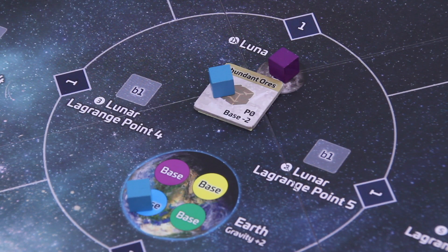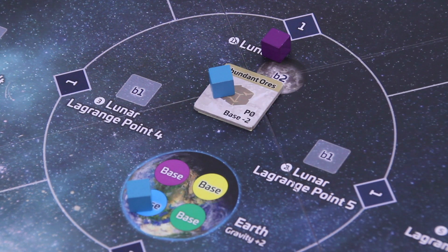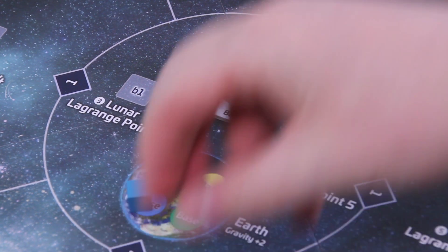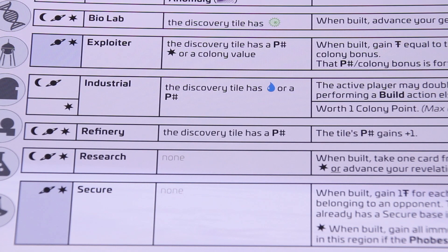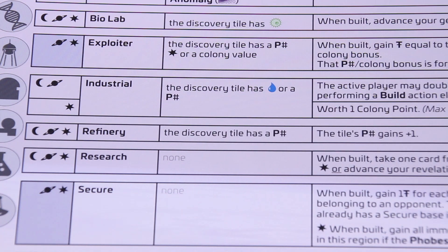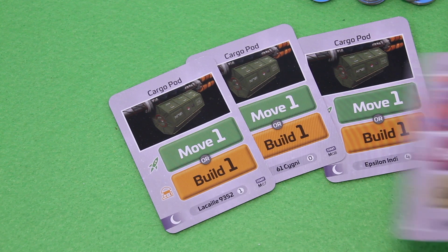I decide to build a base on Lunar. The base cost is two, but the Abundant Ores discovery reduces it by two — so I spend no cards, just use my action. I choose a Refinery. The competition team is removed and I fully claim Lunar. The Refinery requires the discovery tile to have a production value — even zero counts — and it boosts that P value by one, so Lunar now generates profit for me.